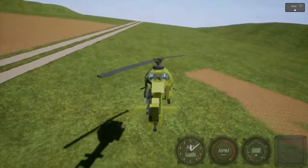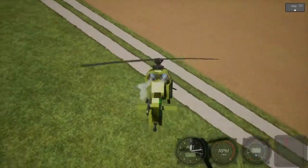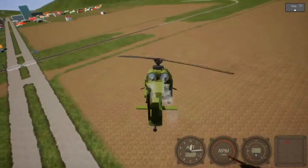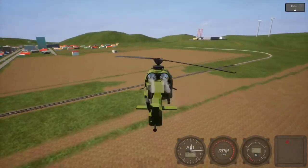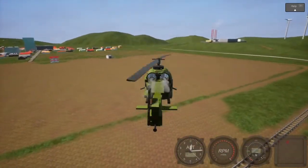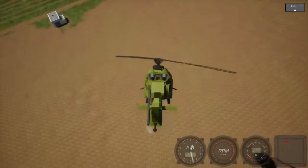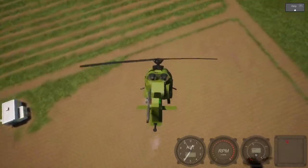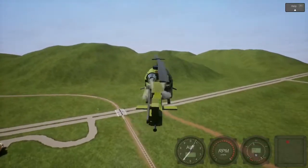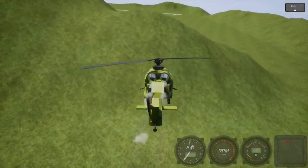Press W to take off. Flying a chopper is actually pretty easy — much easier than flying planes. There are two ways to accelerate. The first is you lean forward with your mouse and press W, so you can get a lot of speed but you will also gain some altitude. Then you pull back the stick and you have momentum — you just lean forward a little to keep that momentum.